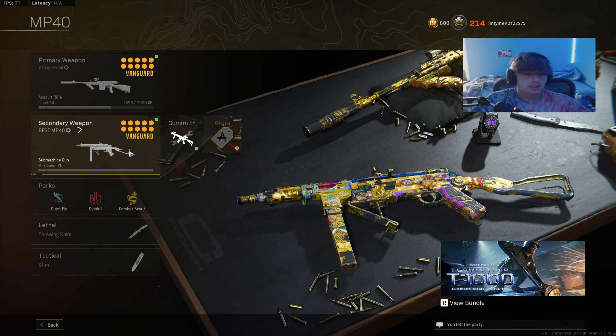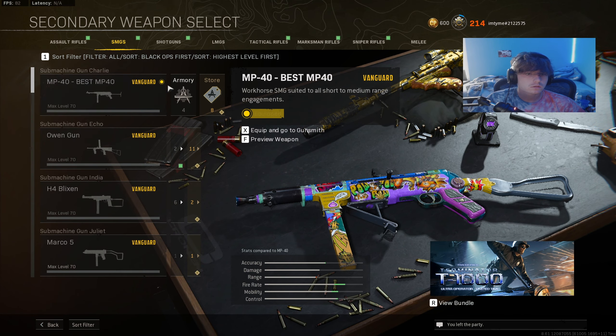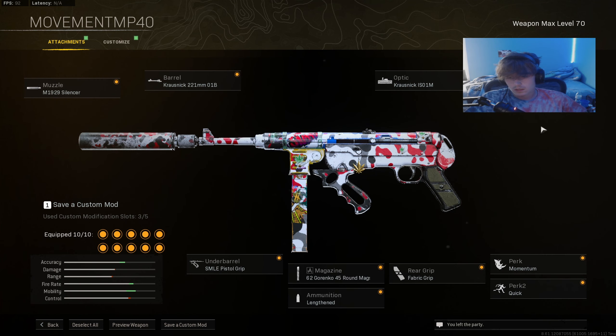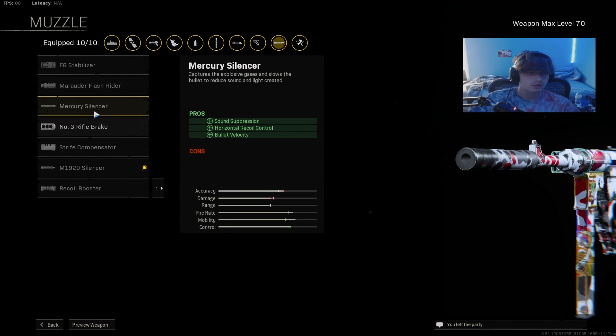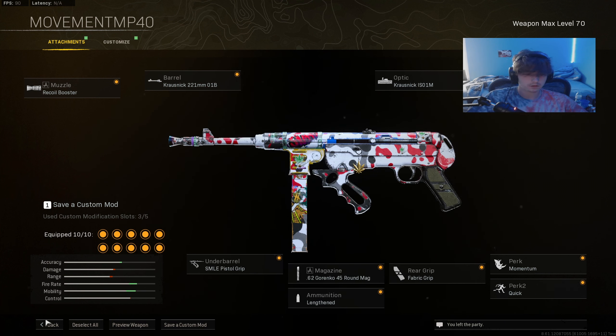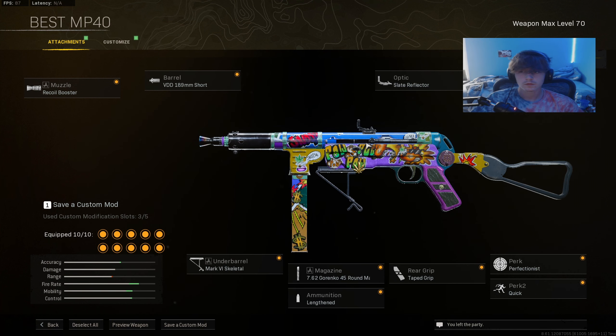For a pure movement build like you see the TikTok kids using with the MP40, it's got Remove Stock, Momentum, Quick — I'd use Taped Grip if going straight movement. The 'smile' pistol grip, or you can use the Skeletal. The 221 barrel and the M192 Silencer — you could also just use the Recoil Booster instead. I rocked this loadout for a good bit and it does well.